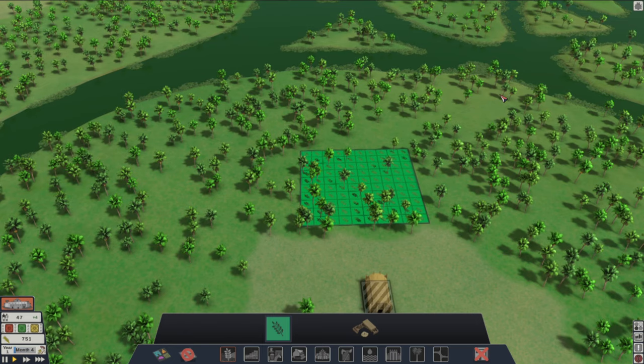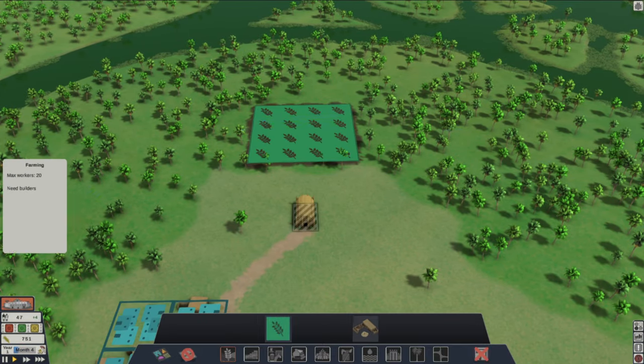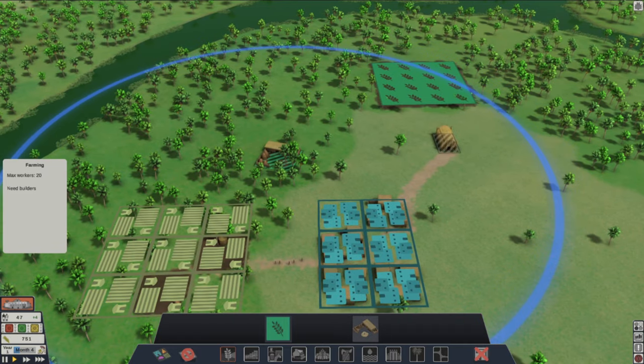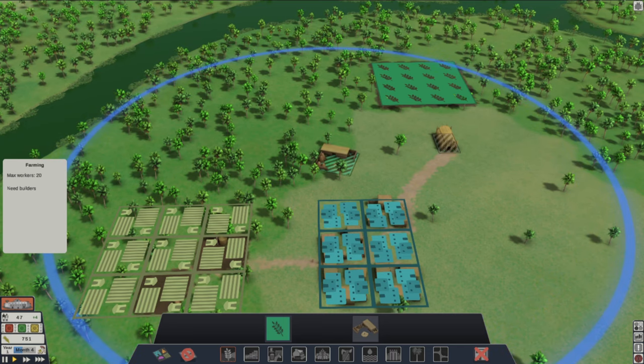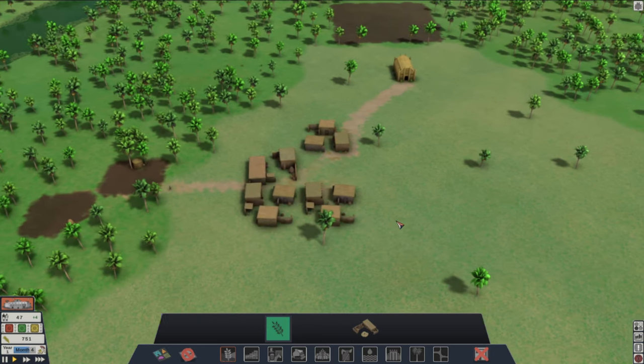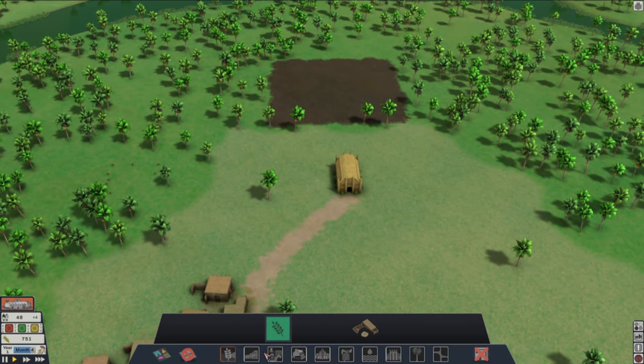That's the max size right there, so we're just going to go with that for now. We also need a farming house. I don't know if this works for both types of farms, to be honest. We're just going to put it right here because I think it might — just in case this is the one they use for both. Should put that right there. Very nice.